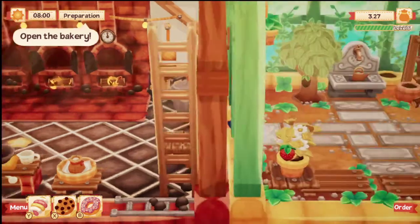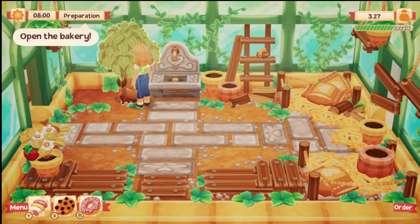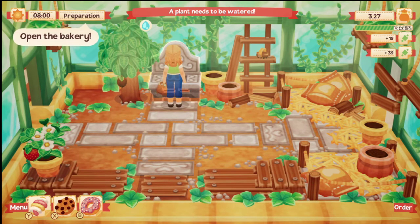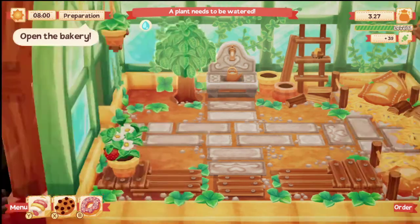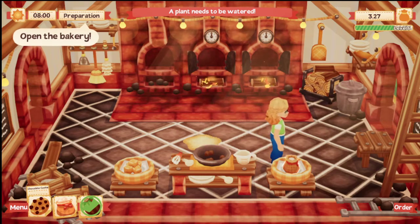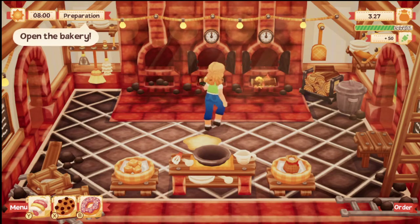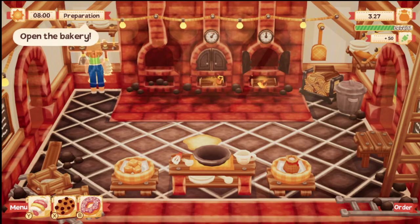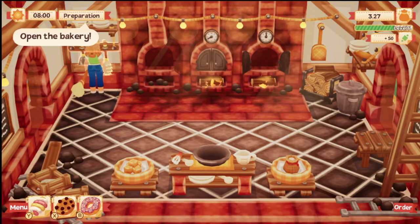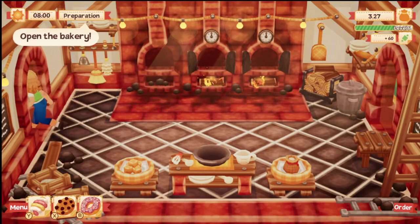Let's make another chocolate chip cookie and go ahead and water our stuff. The more ingredients you add, the more it's going to take. It's all time management. I swear I just cleaned up that mess and now it's back again, almost in the same spot. We'll get better at it as we unlock more stuff.